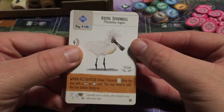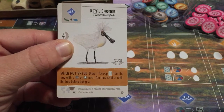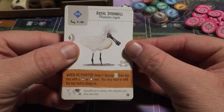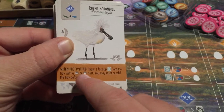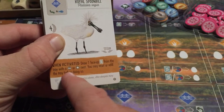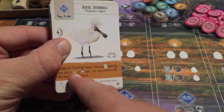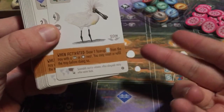The first one is the Royal Spoonbill. When activated, you'll draw one face-up bird card from the tray with a platform nest or a wild nest. You may reset or refill the tray before doing so. This is contingent on one of those nest types being face-up in the tray. It increases your possibility of another one showing up, and you only draw one even if there are multiple.